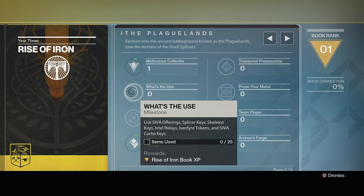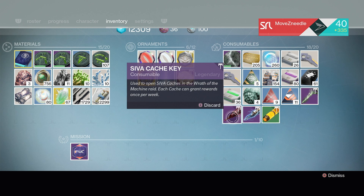Next up is What's the Use, where you're going to need a number of consumables — things like keys. We saw some of those in my Archon's Forge video, like SIVA offerings and splicer keys. I'll show you my inventory from when I went to Bungie — you can see the SIVA cache key there.